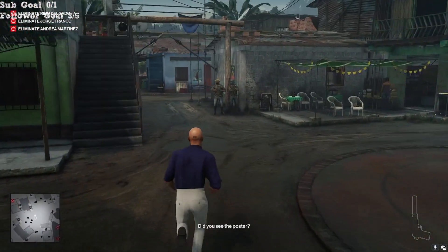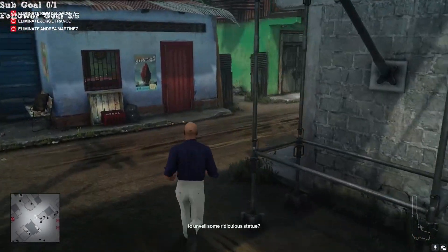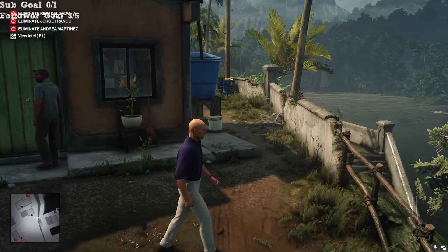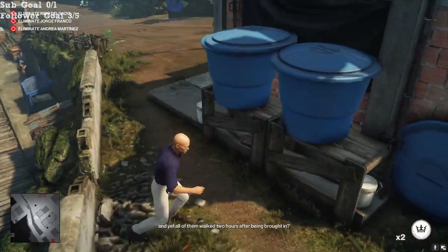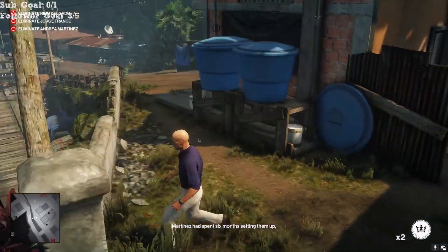So immediately from that bench, I took a left, and I'm just heading straight, and then I'm going to take a right here. We're looking for this green building right here, and you're looking for this man locking up his house. From here, I'm going to try to catch him quick. Yes. Okay, so he's seen that coin. That's perfect.